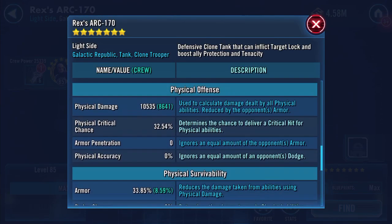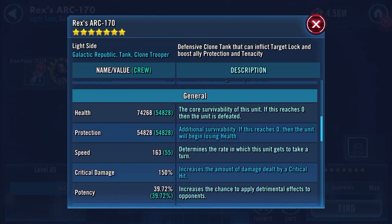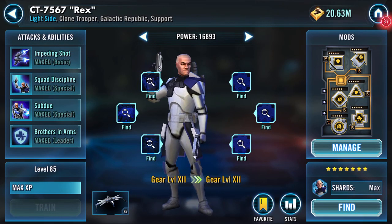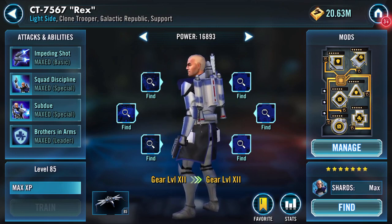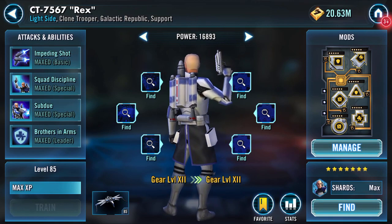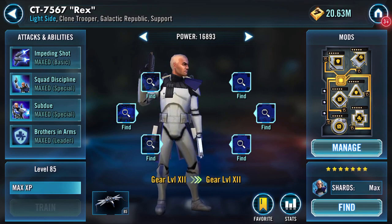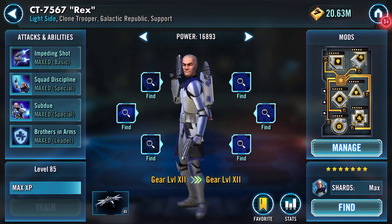I'm not seeing much in the way of changes other than those main stats, but it's pretty cool. I now have the potential of an all-gold Rex lead squad in arena. That's it — there you go, Miranda Ransom. Hopefully normality has been resumed. Thank you for watching.